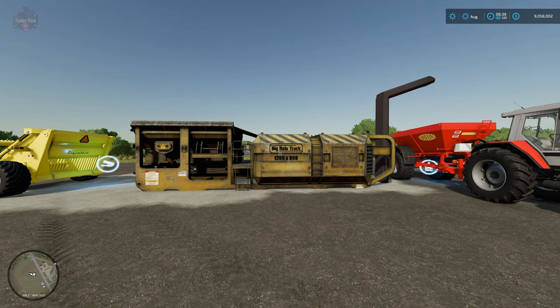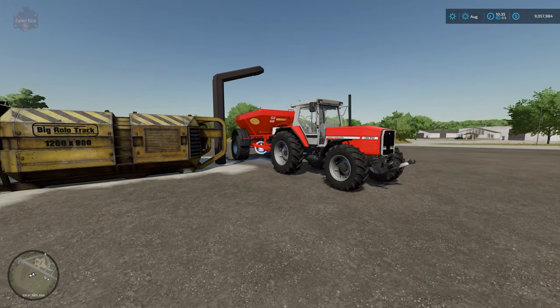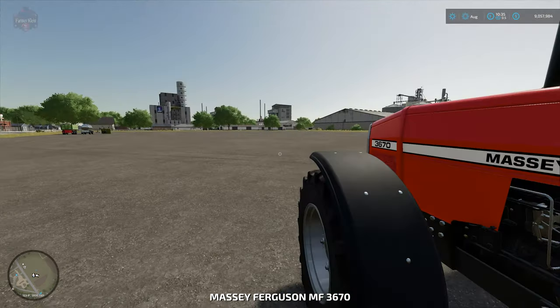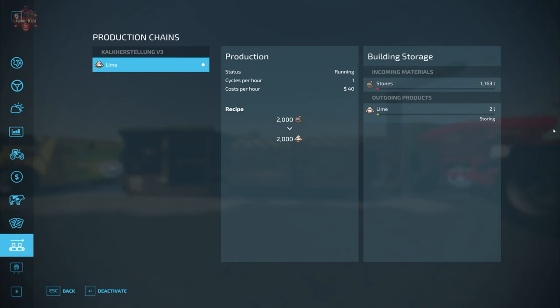Let's fast forward an hour and see what this looks like. I accidentally fast forwarded two hours and forgot to turn production on, but now that production is on, after an hour we have 2,031 units of lime. We come into our tractor and withdraw the lime - pretty straightforward.